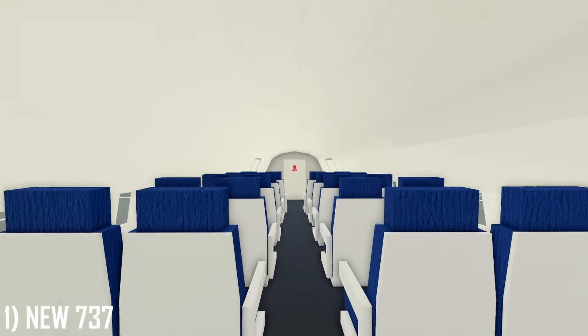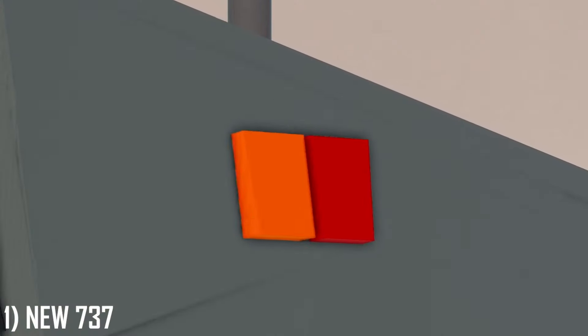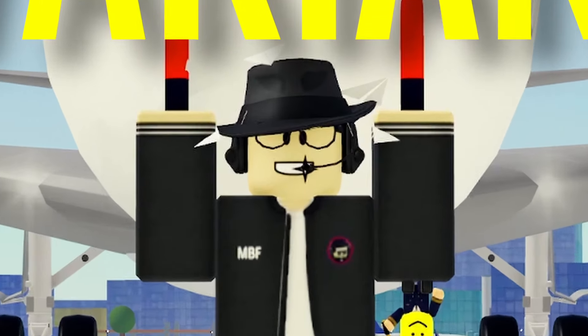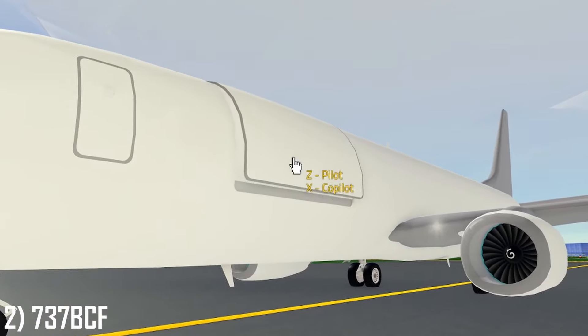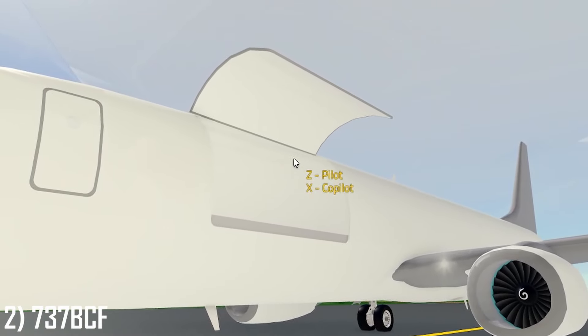Inside is your standard 737 cabin, but the cockpit features Boeing warning lights and large panels. The 737 also has three variants, including the freighter 737 BCF version with DHL and FedEx liveries. This cargo aircraft comes with a large, openable side door to load up the packages.